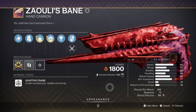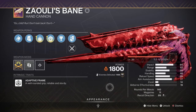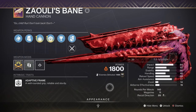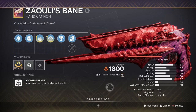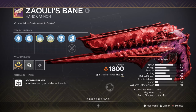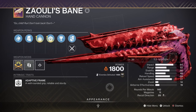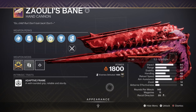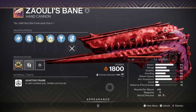Our primary is the Zaouli's Bane with Incandescent and Explosive Payload — this is a raid exclusive weapon that I managed to get after farming for a long time. If you want a mini Sunshot, then this weapon is what you want; it really does feel like a mini Sunshot in hand, but better. If you can get this weapon at any chance, you can forget your Sunshot as it will allow more freedom in exotic choice. Since this weapon is raid exclusive and not everyone can get it, the Epochal Integration hand cannon is a good alternative that is as close to the raid weapon as possible.